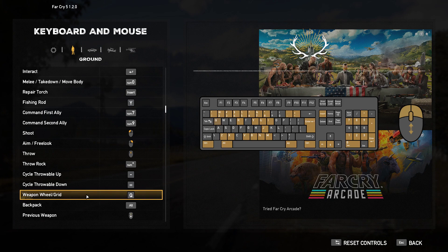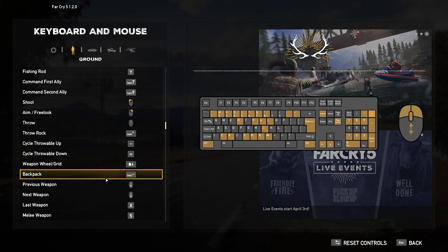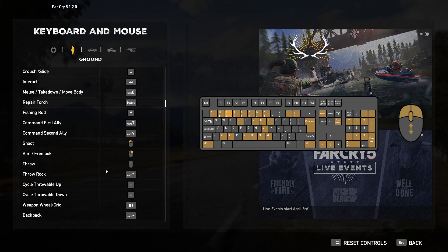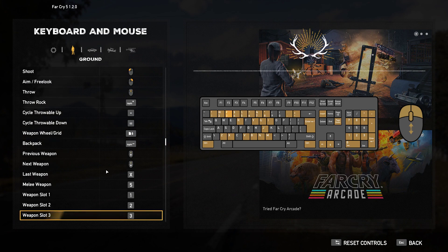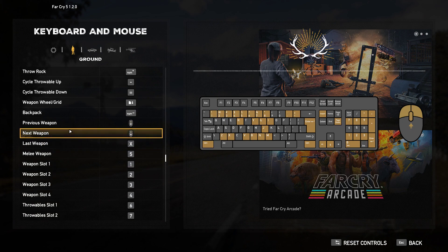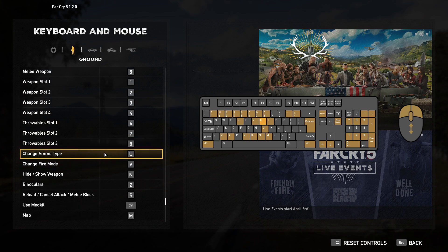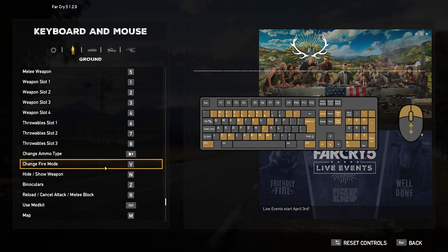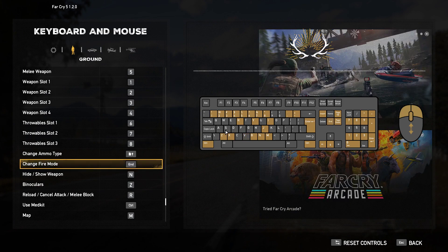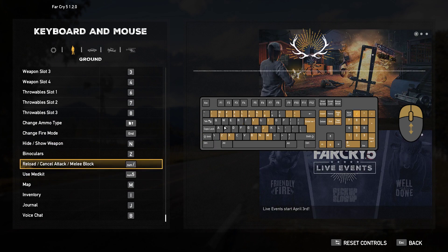Cycle Throwable Up and Down, Weapon Wheel Grid — I'll put that on Page Down. Backpack — maybe that's like an inventory — I'll throw that on Numpad Minus. I don't see a Reload — did I miss that? Previous Weapon, Next Weapon, Last Weapon, Melee Weapon, Weapon Slots 1 through 4, Throwable Slots 1 through 3, Change Ammo Type on Page Up, Change Fire Mode on End, Hide/Show Weapon. Use Medkit on Numpad 5. Reload — there we go — Numpad forward slash.